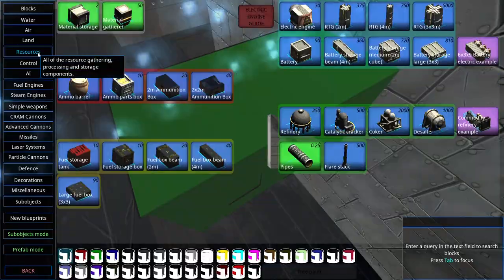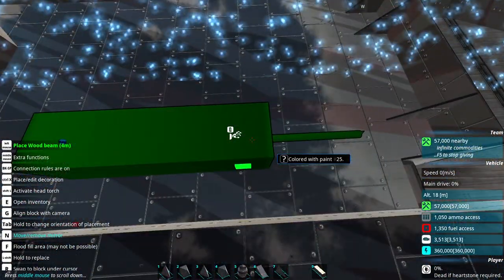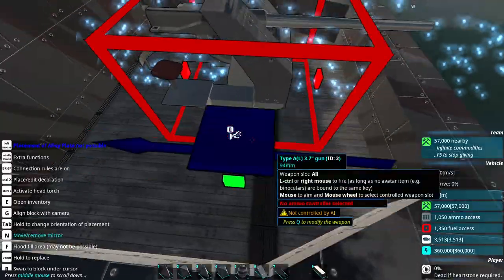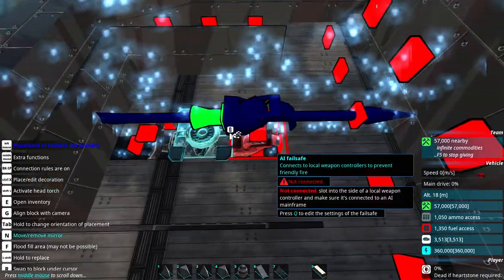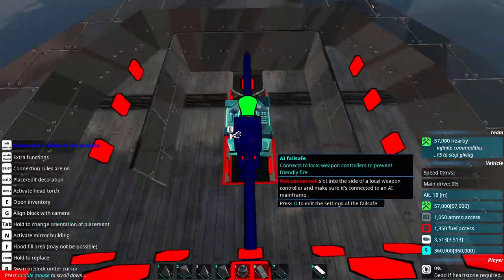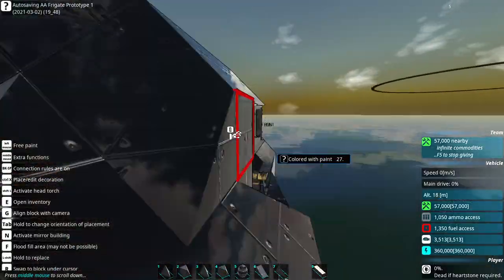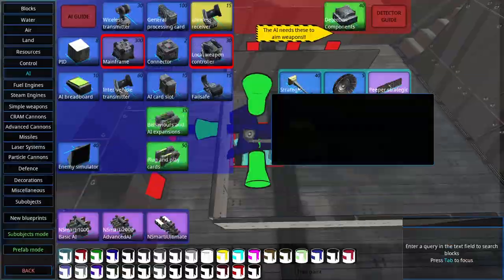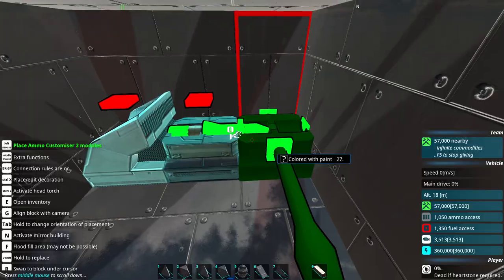Because wood is my favourite block ever, I decided to make this out of wood, which was a bad idea — because the simple weapon I put there kept dying, probably because it's placed on wood, not even reinforced decking. I mean, I guess this worked out quite well because it stabilised the ship a bit. Also, I decided to be an absolute moron and placed a mainframe instead of a local weapon controller, and it took me about 5 minutes to figure out why the failsafe wouldn't work. But I figured it out in the end.